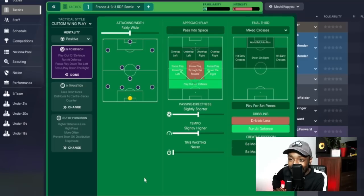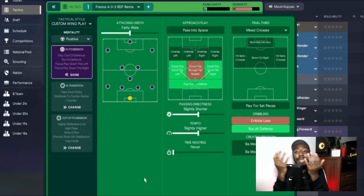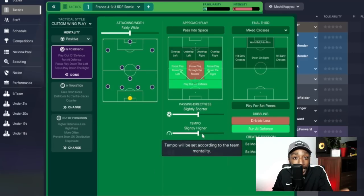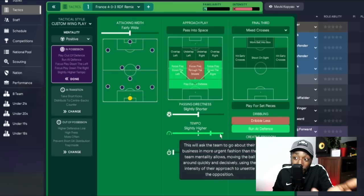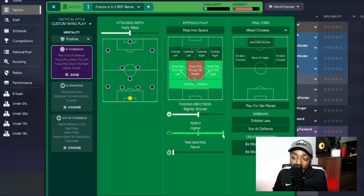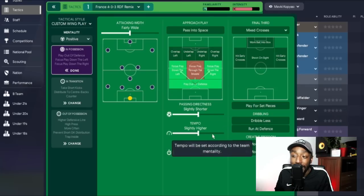Let's talk about the tactic. Team instructions: positive mentality, attacking, fairly wide — so we are playing expansive — and focusing down the left and down the right, which you saw in that match. We are playing out from the back. Passing directness is slightly short, and the tempo is slightly higher. If you want a tweak, you can go to higher tempo.